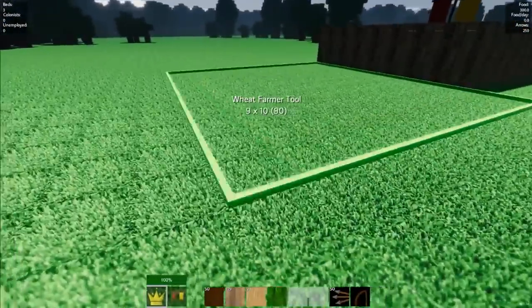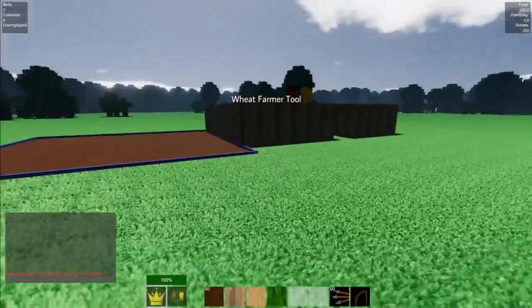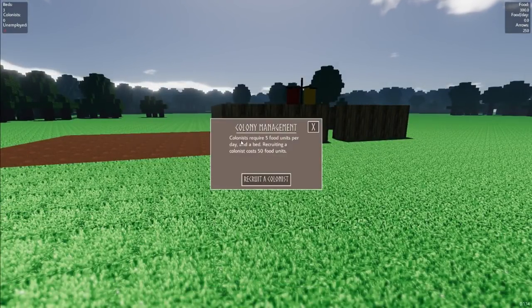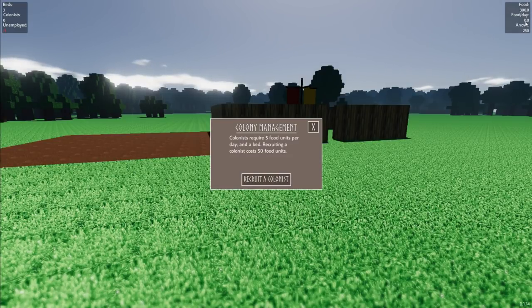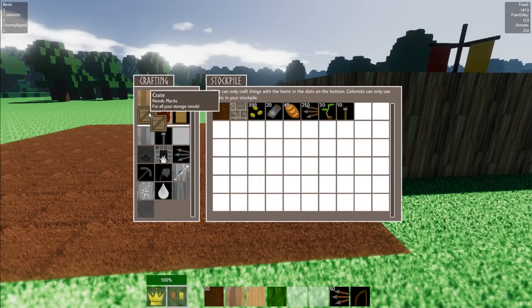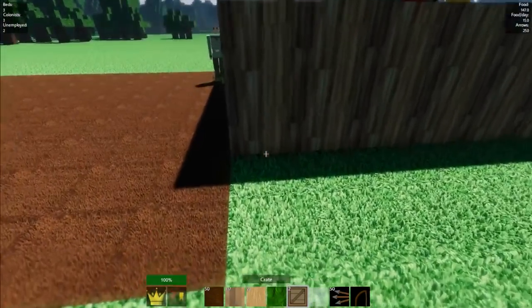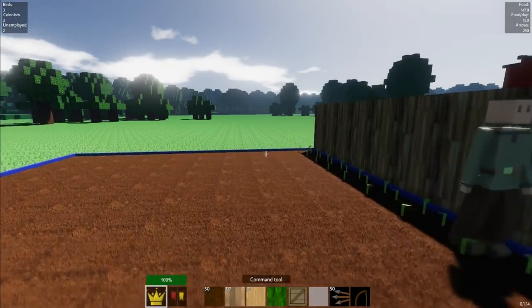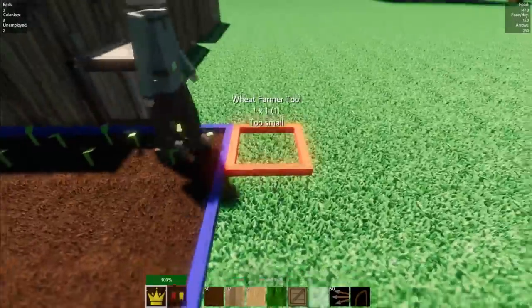Click the banner again on number two on the hotbar and right-click. Colonists require five food units per day and recruiting a colonist costs 50 food units. We have 300 food and zero food per day in cost right now, so I'll recruit someone. I accidentally recruited three of them — you don't want to do that. Recruit one to start farming food.